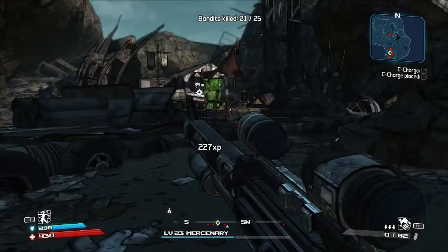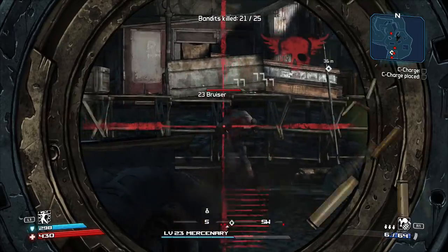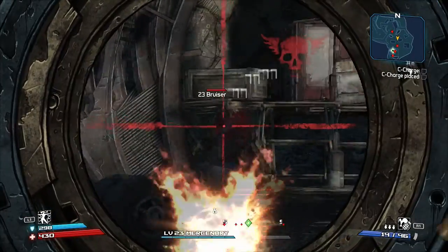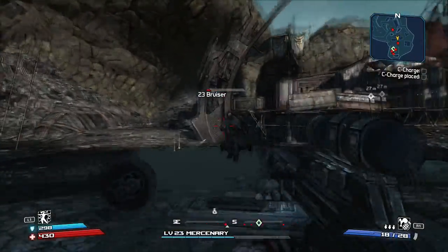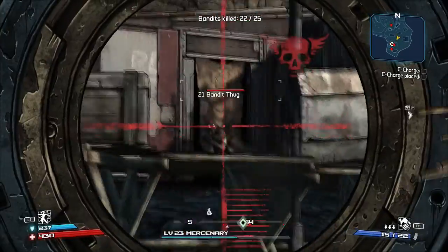Alright guys, here we go, episode 4 of the playthrough for Borderlands. We're going after another boss, trying to pick up another piece of that vault key, going after Krom, who turned out to be a lot easier than Sledge — the last boss we went after who had a vault key. Speaking of, if you haven't seen the previous episodes of this playthrough, make sure you go back and check them out.